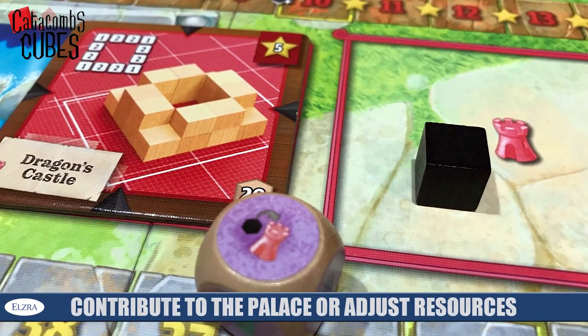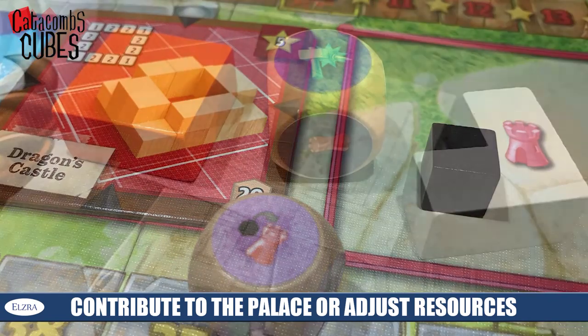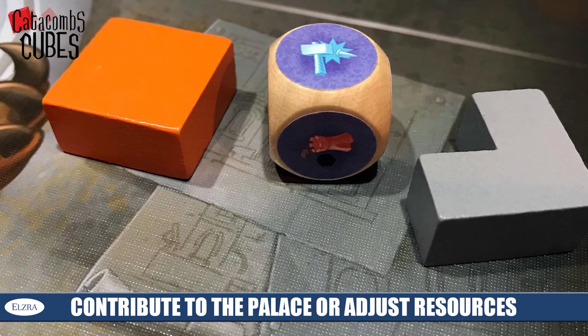There are some other types of dice you can also draft. There are three unique faces on a number of the different dice. One allows you to contribute an obsidian — the small black cube — to the current palace, taking that obsidian from the general supply, not from your own player board. There's another face that allows you to deconstruct one of the cubes in your construction zone or warehouse, reducing it by one — so a four-cube shape becomes a three-cube shape. The final face allows you to take any one of the six possible resources and add it to your construction yard.